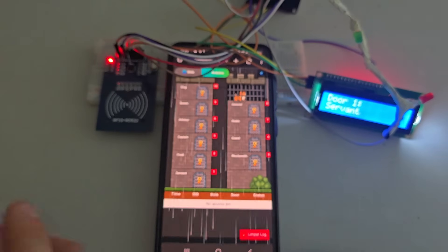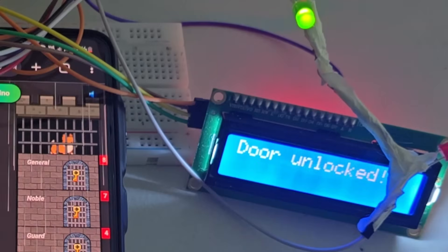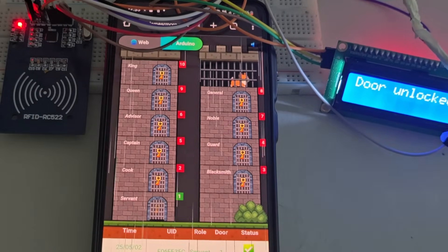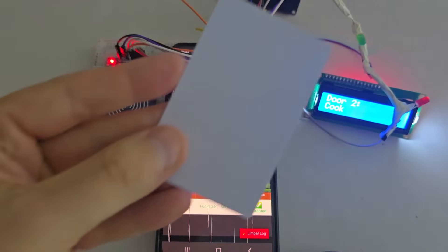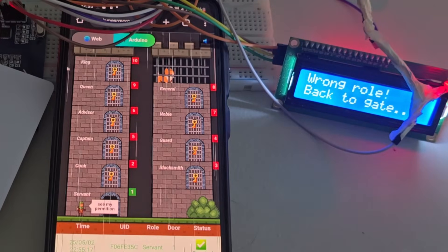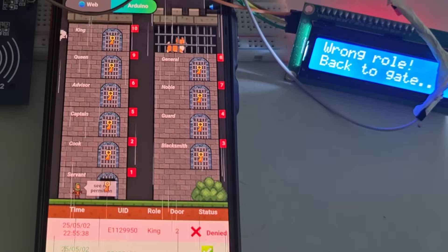Each RFID card has a unique identifier. The ESP32 reads this ID and starts the validation process. The UID is sent to the Permit.io API, which returns the role assigned to the player. That response determines what the player can or cannot do. If permission is granted, access is allowed with visual and sound feedback. If not, the player is blocked and knows it instantly.